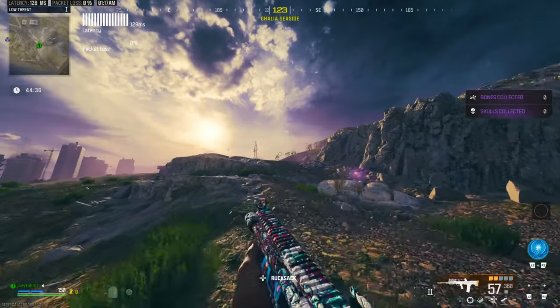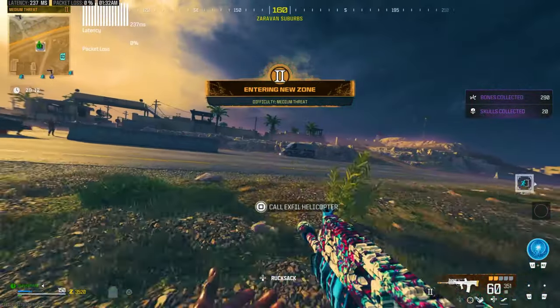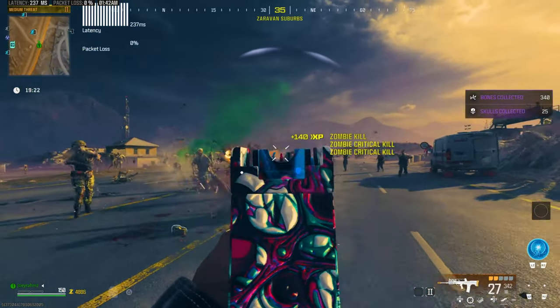Go into the game and search for an X-Fill in the orange tier zone — so tier 2. Go to an X-Fill at that location, and that's literally all you need to do. Go ahead and call the chopper. From here, you're going to have a massive number of zombies spawned straight away.